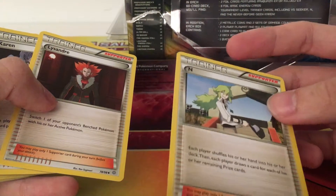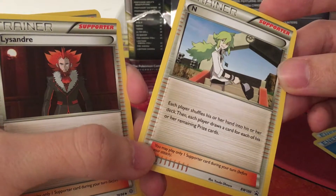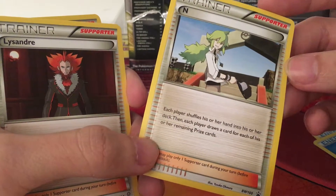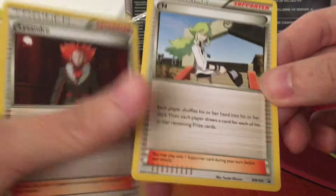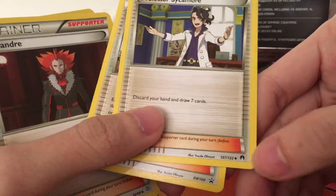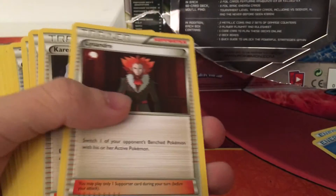Another very useful supporter. And the Battle Arena deck gives you a different art version besides the one you can pull from the booster pack. It says it's a promo card instead of from its expansion. Like Professor Sycamore here says Breakpoint, but this is actually a promo card. Lysander — a useful one.